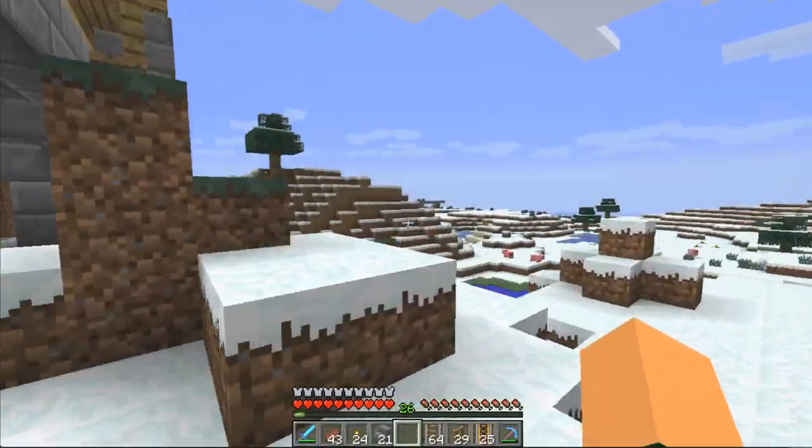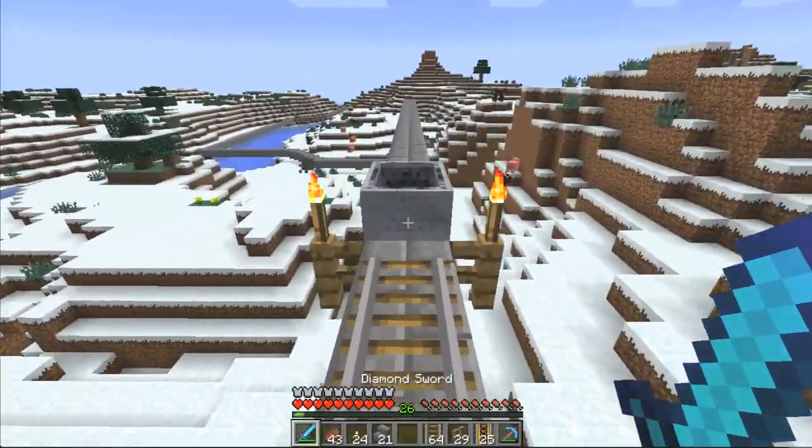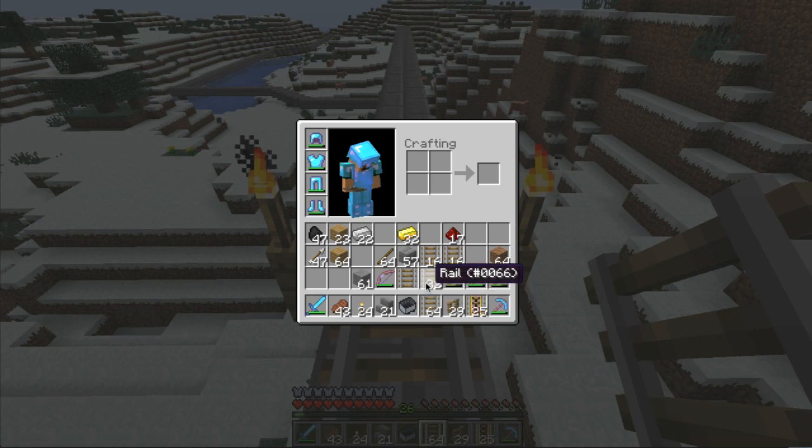Now I put a couple of stairs to get up there just in case. Let's get our sword out. What I was doing was something like this — where I'll take off one, two, three, four, five, six — and then I have these little groups of ten.